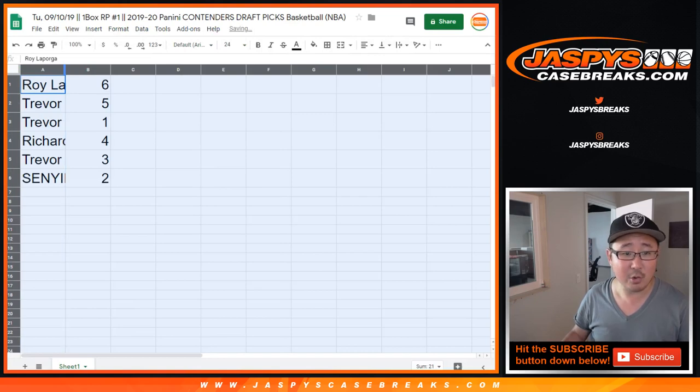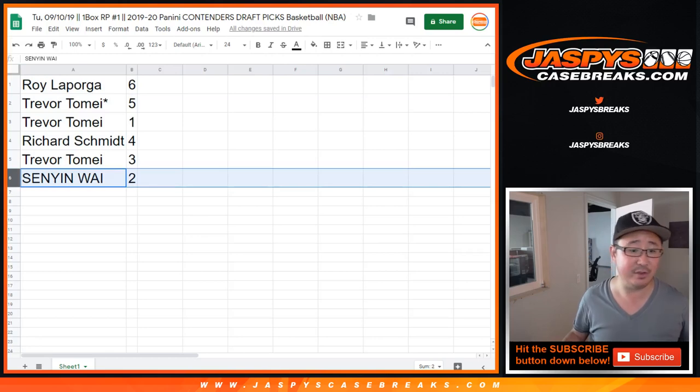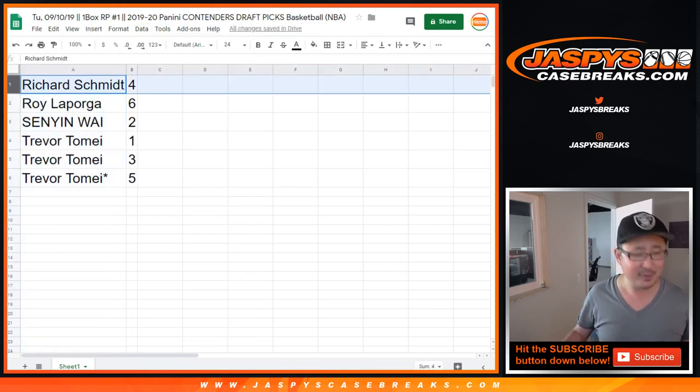Roy, you have 6. Trevor with 5, 1, and 3. Rich with 4. Senyin with 2. We're going to do these in alphabetical order — that makes it a little easier for our shipping team. So not too many times where Rich would be first in these sorts of breaks. Rich, you have pack 4.